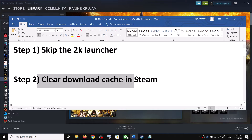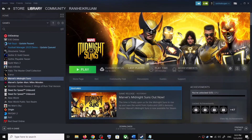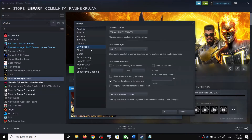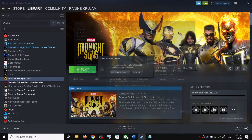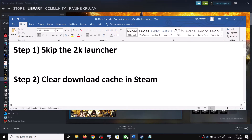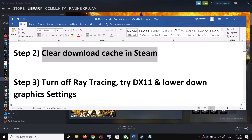The next step is to clear the download cache in Steam. Go to Steam, click on Steam at the top, then click on Settings. Go to Downloads and you will see the option which says Clear Download Cache — click on it. Once done, restart Steam and then launch the game.